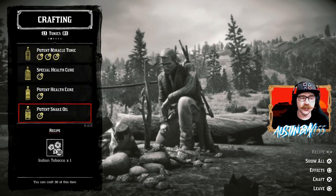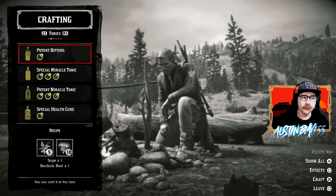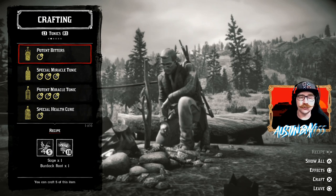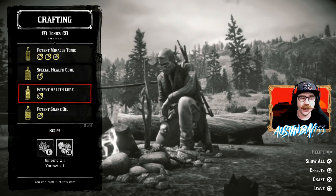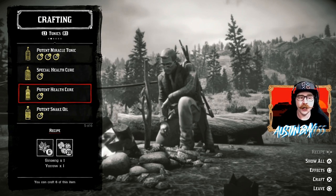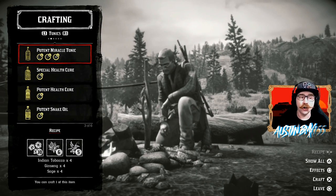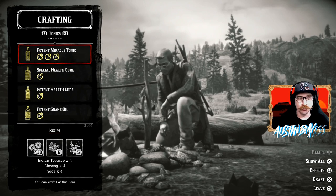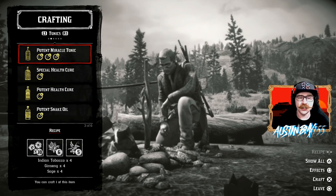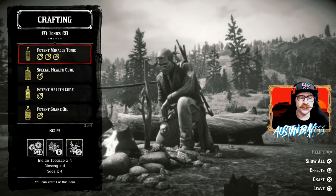Those are the four we're going to be looking at, and three of them we'll talk about the most. The Potent Bitters gives you a level 2 for your stamina, the Potent Snake Oil is level 2 for your deadeye, and the Potent Health Cure is level 2 for your health. The Potent Miracle Tonic is basically the same thing all in one — level 2 health, level 2 stamina, and level 2 deadeye. The reason I don't talk about the Potent Miracle Tonic as much is because it takes 4 Indian Tobacco, 4 Ginseng, and 4 Sage to make — that's 12 herbs to collect.